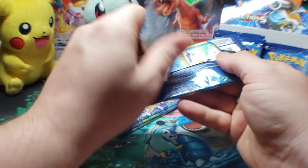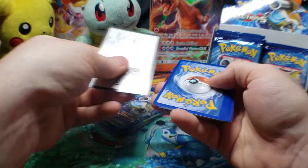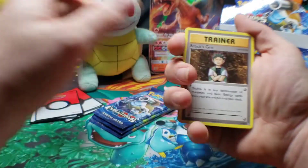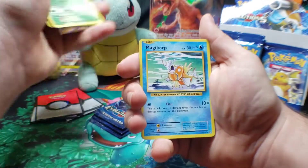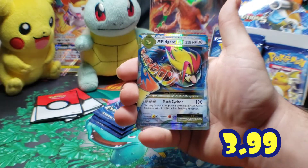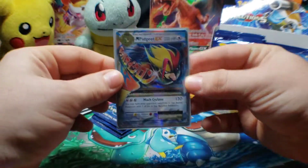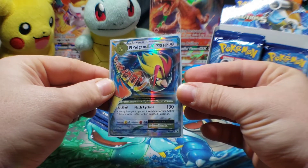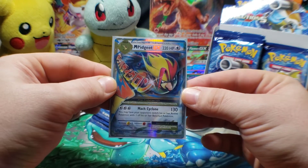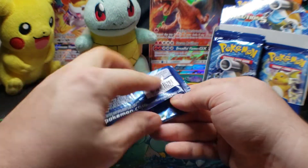Moving on. Professor Oak, Metapod, Magikarp, Venusaur, Starmie, Tangela, Raticate. Pikachu for the reverse — final card is Magikarp. Now this is cool, and I'm pretty sure this is new. Take a fine look at that fella. Looks like he's gone Super Saiyan. What a quicken card. Come on.